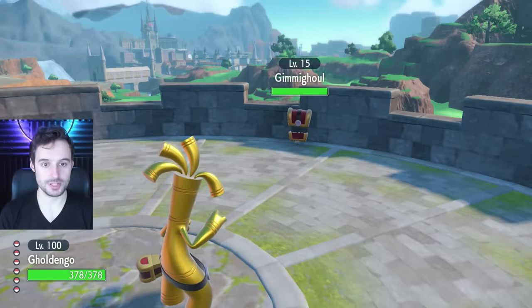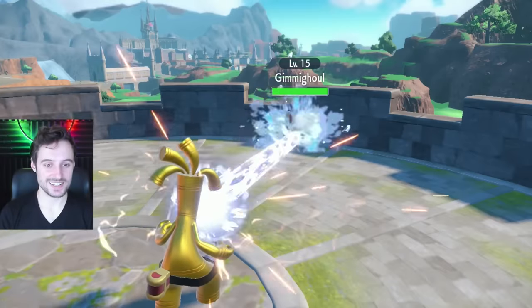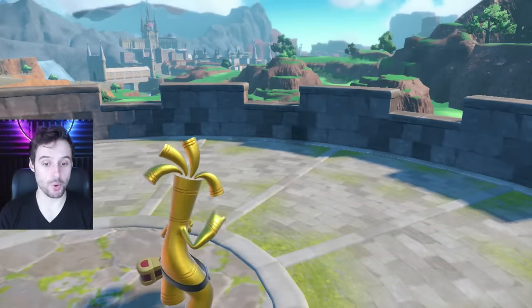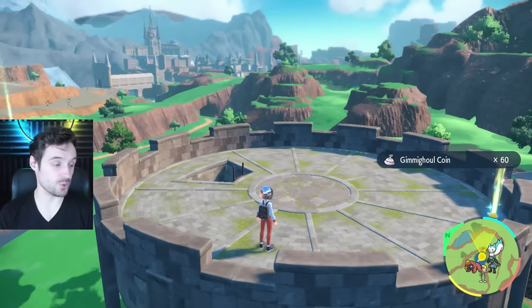Let's go ahead and use Steel Beam — yes, that'll do it. Let's see how many coins we get for this level 15 Gimme Ghoul. By the way, you just have to catch one in order to evolve into Goldango — keep that in mind. So 60 coins for that one.